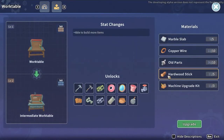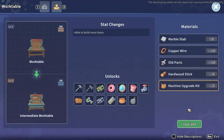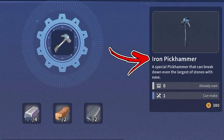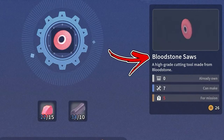The first upgrade of the Worktable will change its name to Intermediate Worktable. It will unlock new recipes. For tools, you will be able to craft the Iron Axe and the Iron Pickhammer. From the refining materials, you will be able to craft the Bluestone Sows,